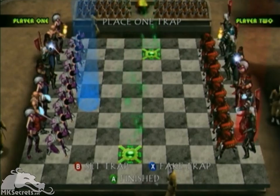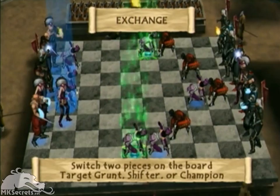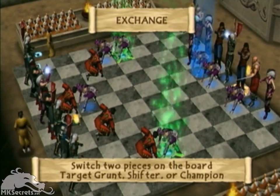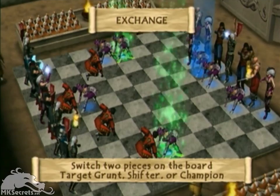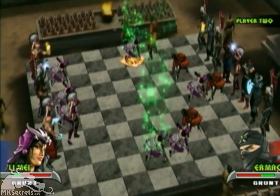Chess Kombat can be thought of as a hybrid of classic board games and Mortal Kombat. Like chess, the goal is to kill your opponent's king before he kills yours. Each player takes turns strategically moving their pieces, positioning them for the kill. Unlike chess, however, when one piece tries to take a square from another, they have to play one round of Mortal Kombat to determine who wins the square. There are several different types of pieces on the MK chessboard, differing in both their movement abilities and their strength during combat.